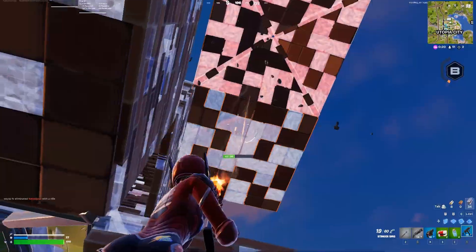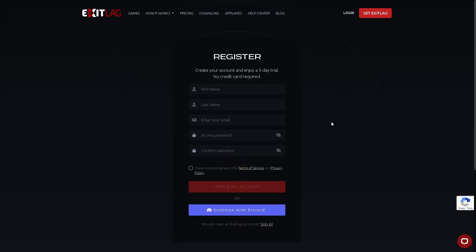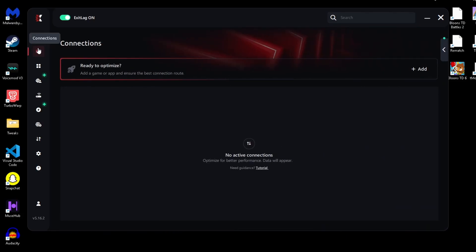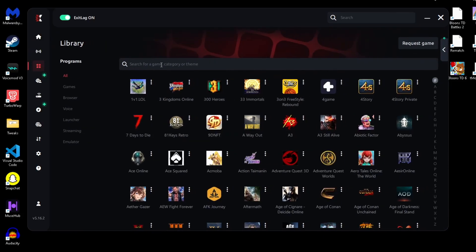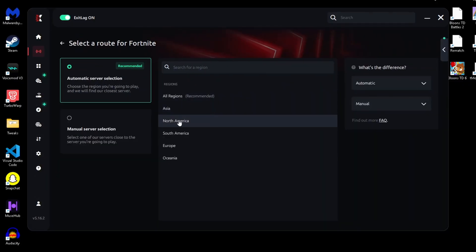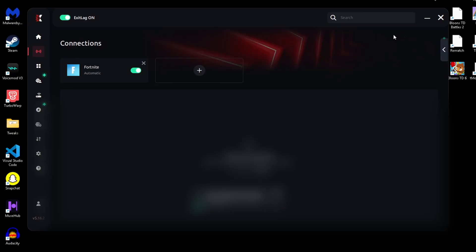Getting started is super simple. Download Exitlag from their official site — link in the description. Install and create an account. They even give you a three-day trial, no credit card needed. Once you've logged in, search for the game you want to optimize — for me, that's Fortnite. Click it, choose your server region. For example, I'll select North America and let Exitlag analyze the routes. Then just hit apply routes, and that's it — you're optimized.